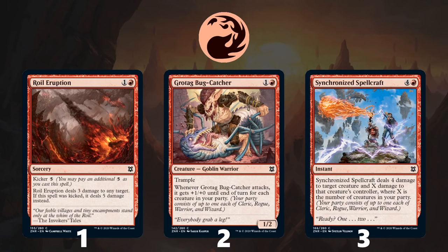Moving on to the green fixing, which is quite good — we already discussed Roiling Regrowth, which is fantastic not only for landfall reasons but also for fixing your mana. Reclaim the Wastes is the common green fixing, and this card can not only fix your mana but also ensure you have a steady stream of lands to fuel your landfall cards. Finally, Vastwood Surge is another way to get multiple lands into play for one card, can ramp you up to do some truly powerful things, and if you do ever kick it, you are almost always going to win that game.